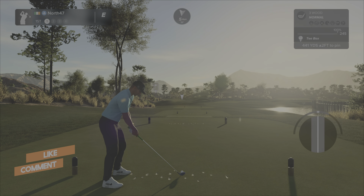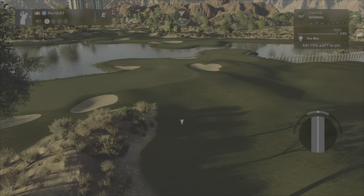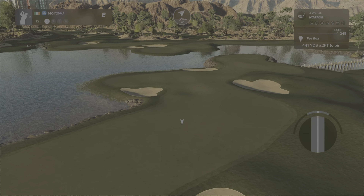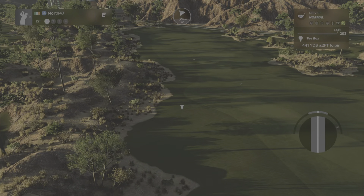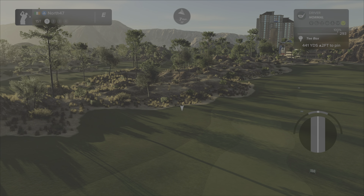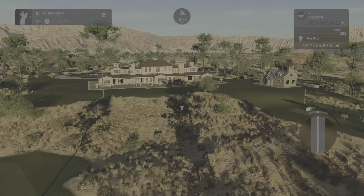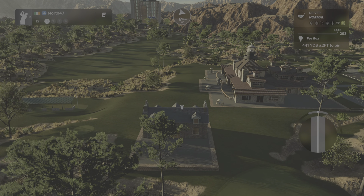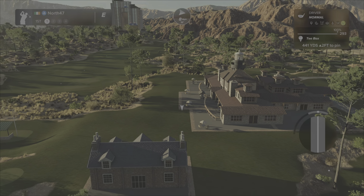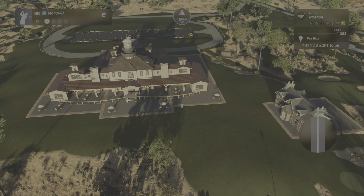Here we are on the first tee at dawn — a nice shimmering light off to the right, and there's a bridge winding across. I believe that bridge is one of the screenshots Nora sent me. Zipping around with the driver, you can see buildings off in the background and a clubhouse area over here with a practice facility and driving range heading down towards those buildings — possibly a big hotel.